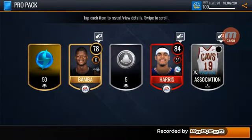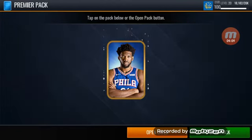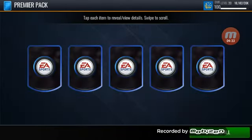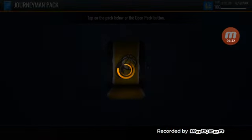Final pro pack - we get Tobias Harris, Mo Bamba, and Catstree Snow. Now we have some good packs for the last 13 with lots of variety. We'll start with the premiere pack, which guarantees 87 plus overall players. We were looking for our first legendary and we get 3 legendaries in this pack along with 500 coins and Quicken Loans Arena - that is a good pack for sure.